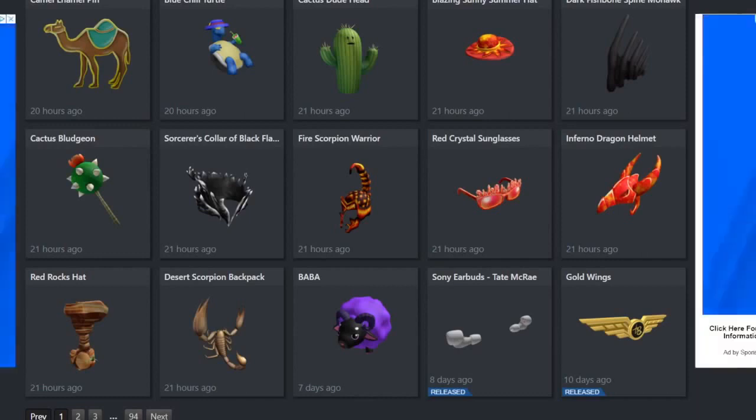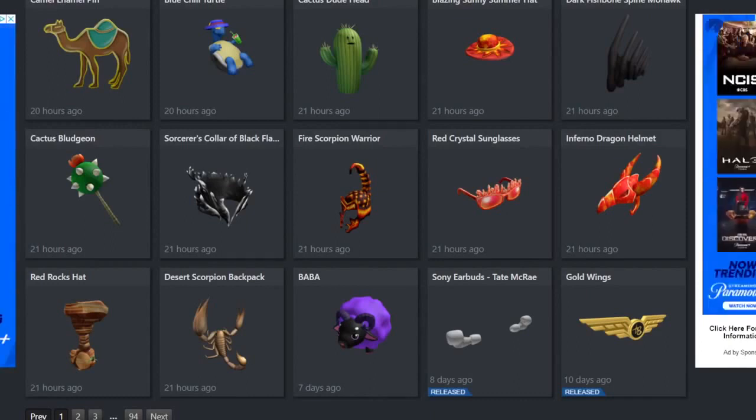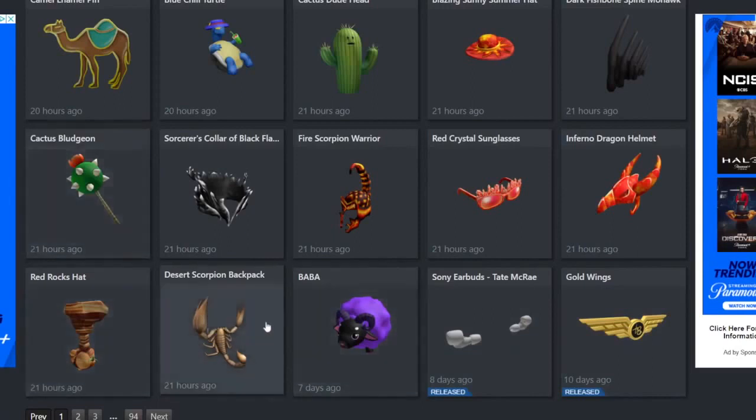The theme for this month was kind of just hot in general — hot things like fire, hot places like a desert, hot themes like summer. So basically all things relating to heat. We do have some completely new items, but the majority of these are retextures, so we'll go over them as well.